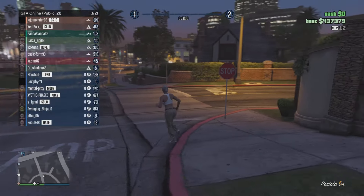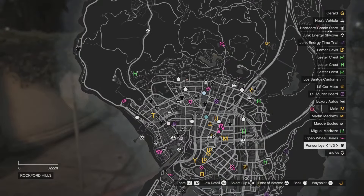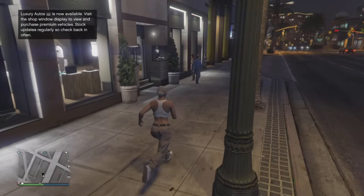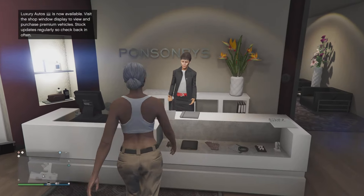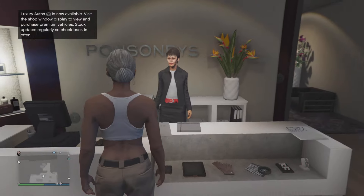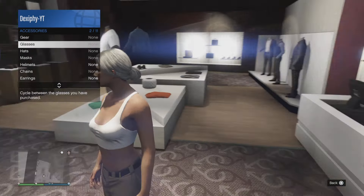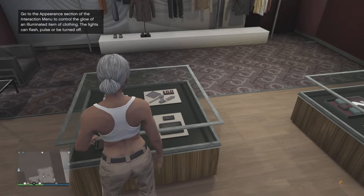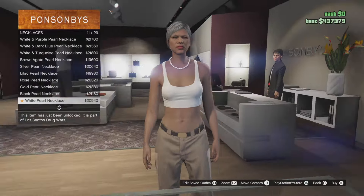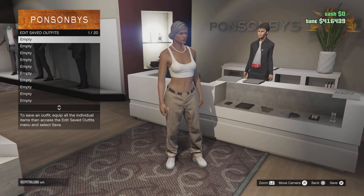Once you load back into GTA Online, go to your map and make sure you have the clothing menu on your map. If the clothing menu is not on your map, you'll have to start a new invite-only session. Otherwise, head over to the nearest clothing store. Once you arrive, go up to the front counter, go to standard, and equip the Chica outfit. Once equipped, click out of the menu, go to interaction menu, go to appearance, and make sure all accessories have been taken off the outfit. Then go to the accessories menu in the clothing store, go down to necklaces, and purchase the white pearl necklace. Once purchased, click out of the menu, go to the front counter, and save this outfit in the first slot.